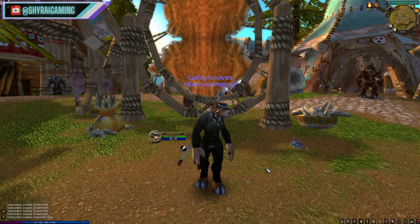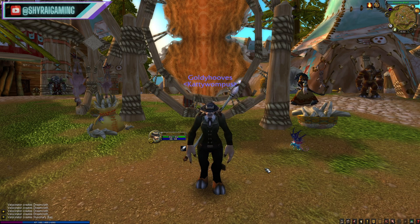First, you need to make a bank toon — just a level one character that you camp in a capital city. Orgrimmar, Thunder Bluff, Stormwind, or Ironforge are all great places.